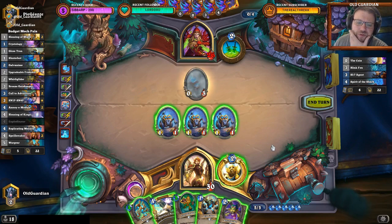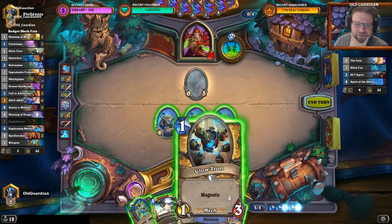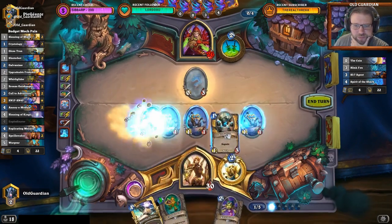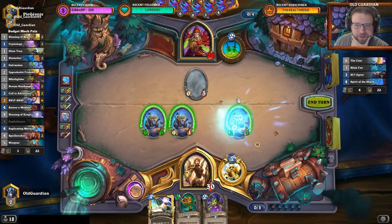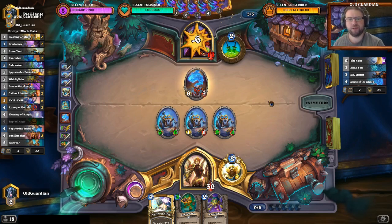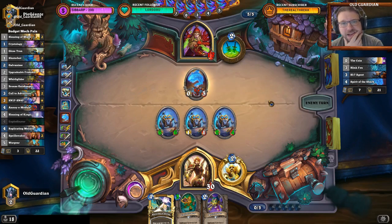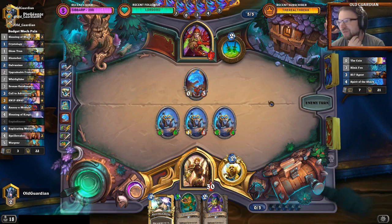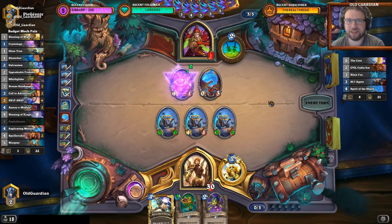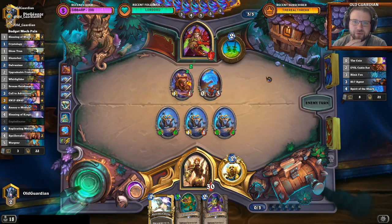I can do Wargear and Glowtron. I can do Explodinator, I can't really do Explodinator and Whirly Glider. I guess it's Wargear and Glowtron, and then we hit face with everything we've got. We'll see if that's going to be enough. Now Rogue should have some pretty good stuff — that's two lackeys, so he has one Paladin card. Got a pair of lackeys here.